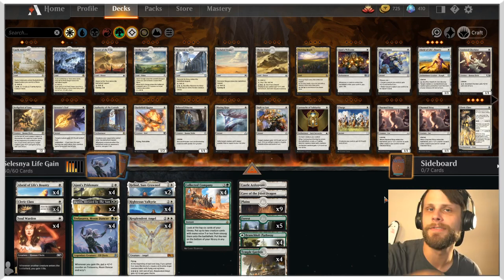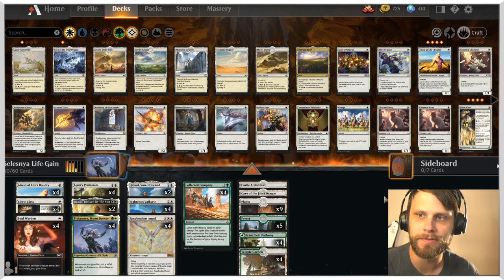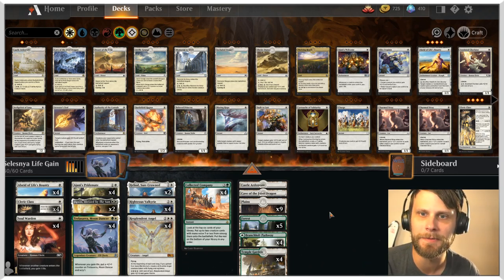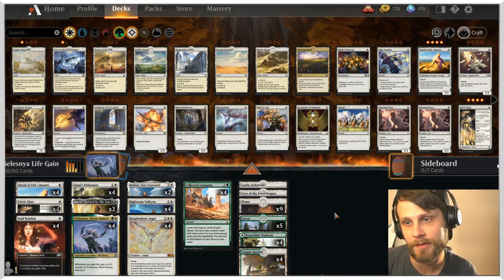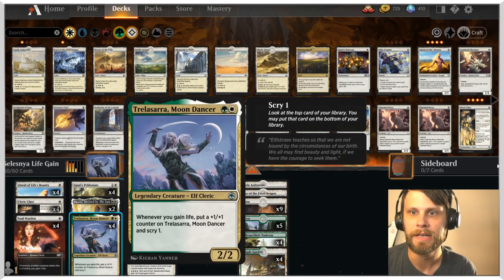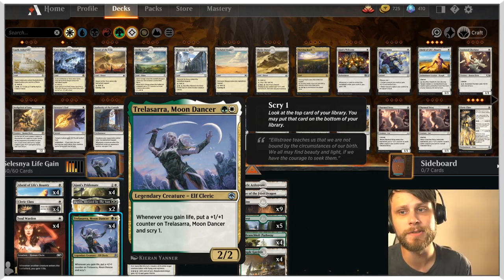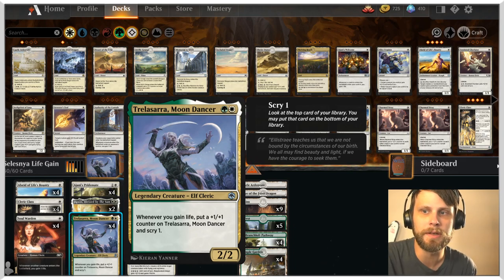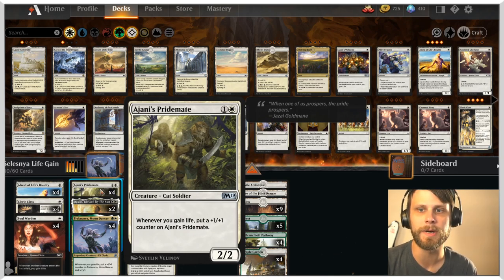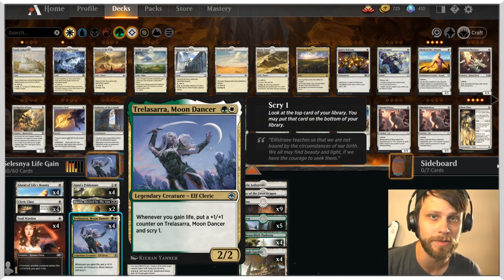Welcome back to another gameplay video. Today we are taking another look at life gain, this time splashing a little bit of green for a Selesnya splash with things that Adventures in the Forgotten Realms brought us. One of the cards that really struck my eye and that I have been seeing a lot on the ladder is Trelasara, the Moon Dancer — a 2/2 for two that puts a +1/+1 counter on it and scrys one whenever you gain life.